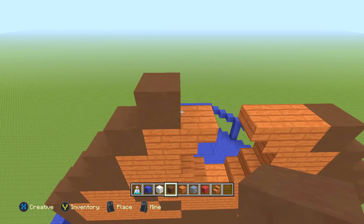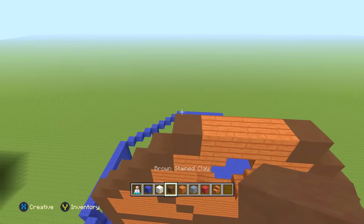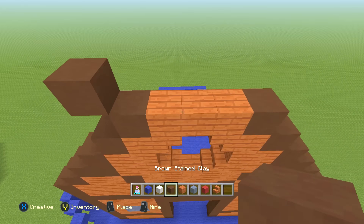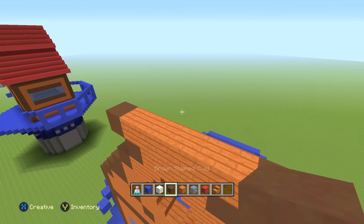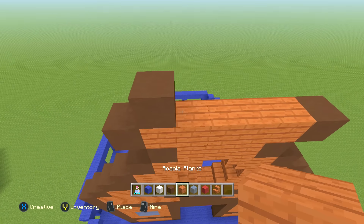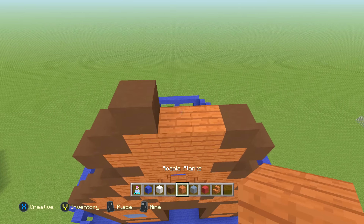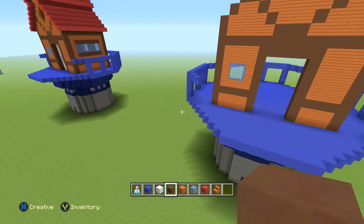Then the next row in one: one brown stained clay, three acacia planks, one brown stained clay. The next row out one: one brown stained clay, five acacia planks, one brown stained clay out. Then in one: one brown stained clay, three acacia planks, one brown stained clay. Next row in one: one brown stained clay, one acacia plank, one brown stained clay. Then on top: one brown stained clay. That's the front done.